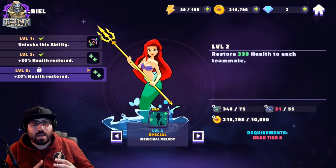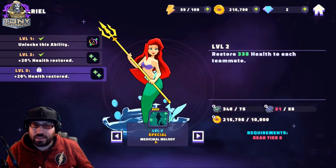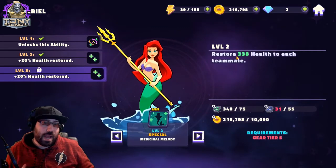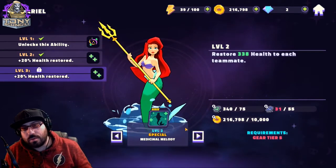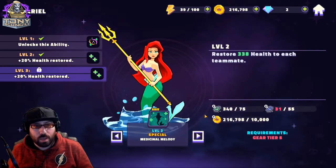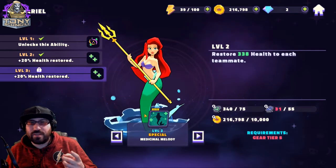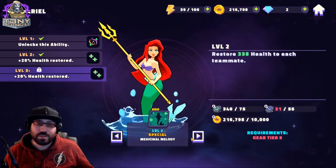Her second ability, Medicinal Melody, is kind of not describing what it does very well — we'll have some gameplay footage at the end so you can see. It says it restores a green number of health to each teammate, but that's not 100% true. The way it actually works is it heals everyone five times for that number divided by five, and each individual heal has a chance to crit and heal for more. Ultimately, it can be a very big heal depending on how high-powered she is and how much health everyone else on your team has.